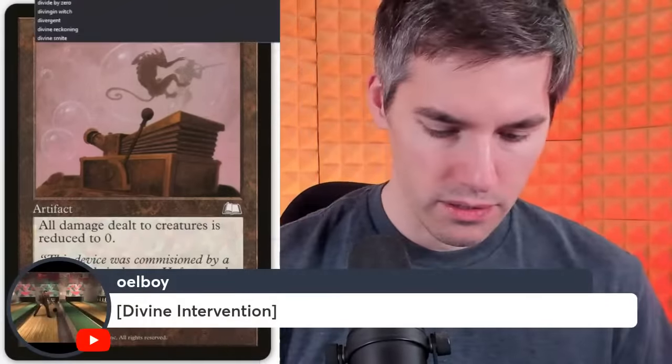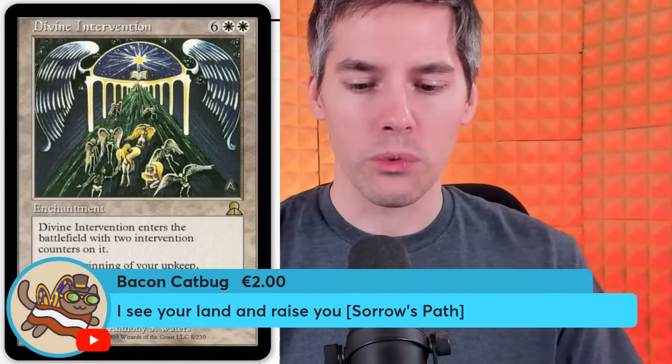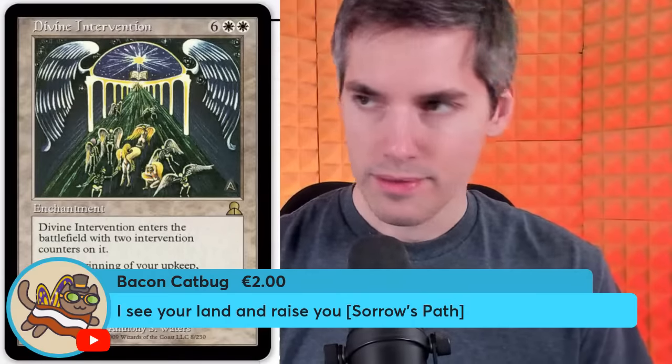Divine Intervention — 8 mana enchantment with two intervention counters. At the beginning of your upkeep, remove one. If there are no intervention counters on it, the game is a draw. Sorrow's Path is the card that actually works against you — tap: choose two target blocking creatures an opponent controls and swap what they're each blocking. Whenever Sorrow's Path becomes tapped, it deals 2 damage to you and each creature you control. How to wipe your own board the easy way.